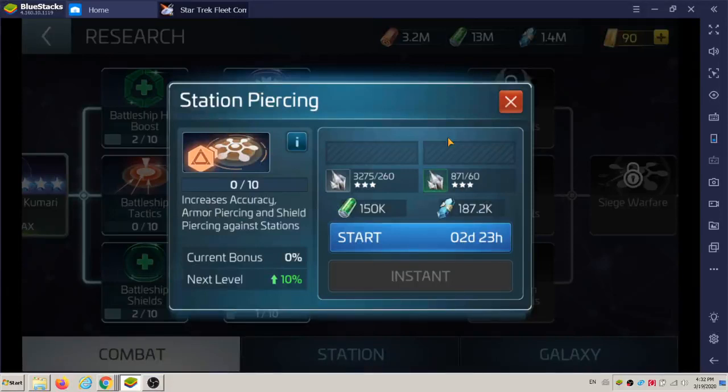Welcome back everybody. Edges unlock station piercing in my research, so we can take a quick look at this. It increases accuracy, armor piercing, and shield piercing against shields. We'll see how the performance is once I actually hit an Armada station — I want to see the stats on a battle log.